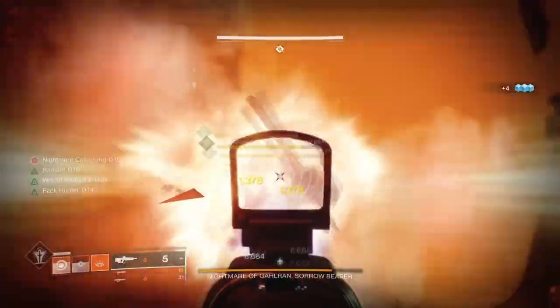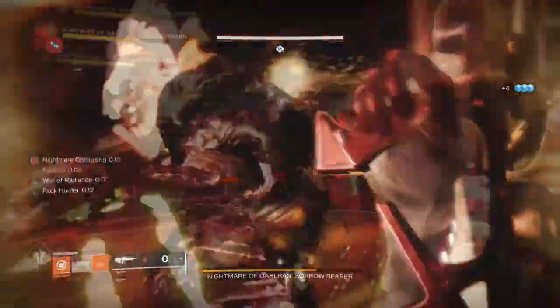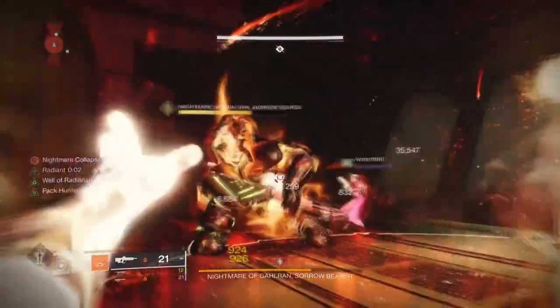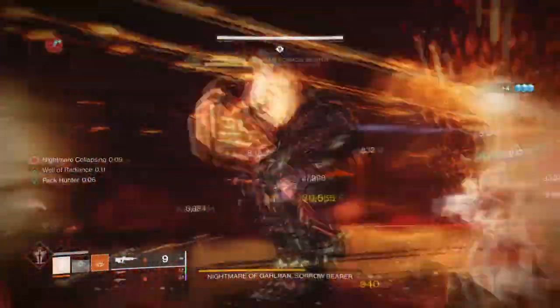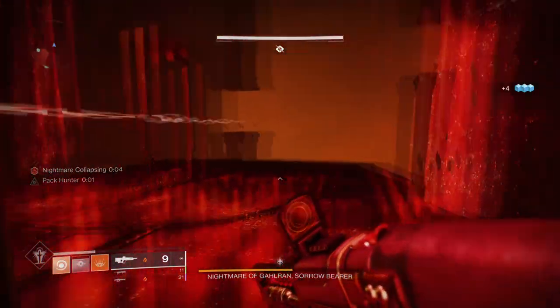Let's start with the subclass. We'll be using Well of Radiance as the super, as the following super alongside our rifts will constantly give us the ability to use grenades non-stop. The gist of the build is to use your rifts as much as you can and then follow up with grenades, which is easy to follow.